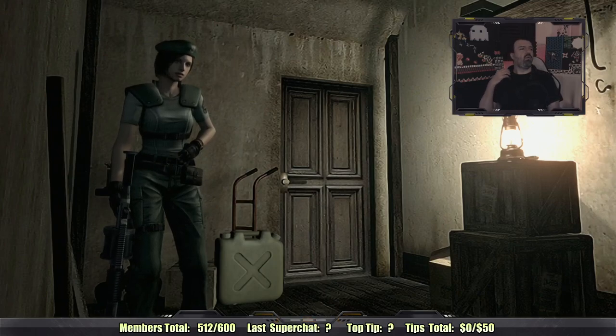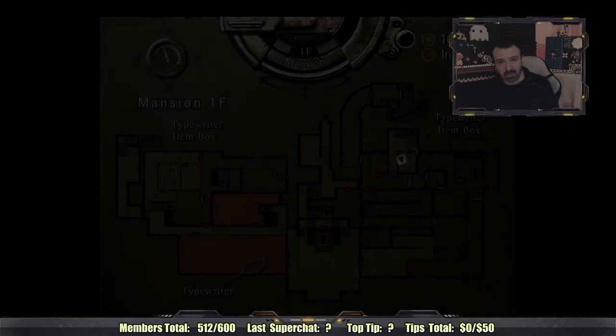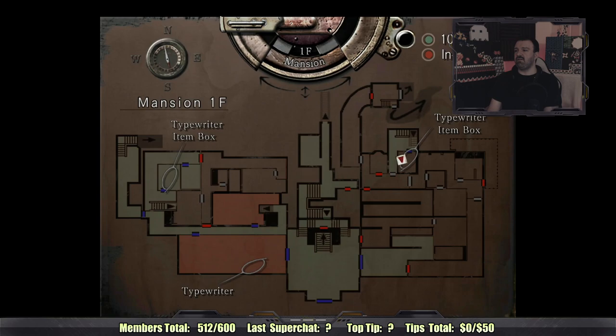Alright, ladies and gentlemen, welcome back to Resident Evil 1 Remake. Last time around, we had some really good progress. Ended up unlocking quite a lot of stuff here in the Spencer Mansion, but at the same time, we definitely did not finish up everything that we needed to do. We have a ridiculous amount of half-finished puzzles at this point.